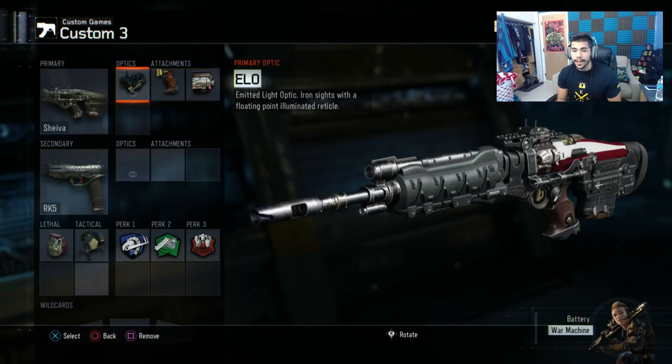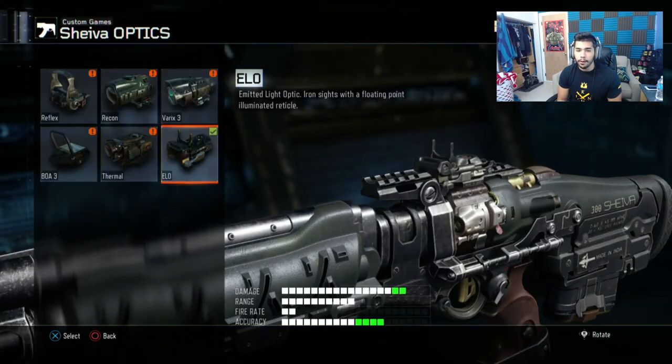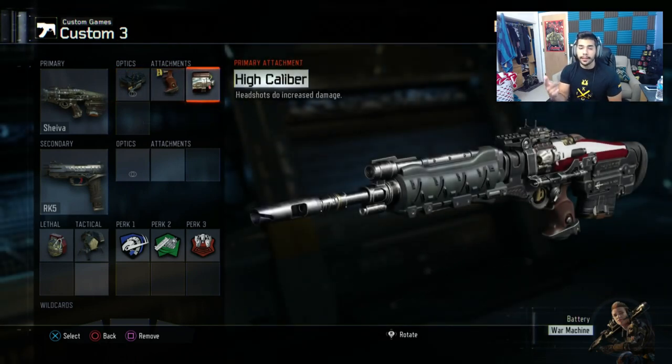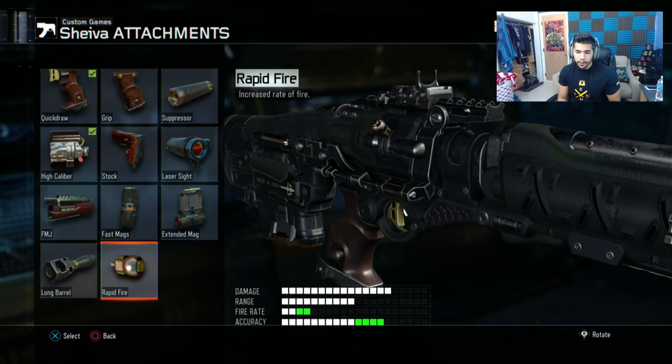For my third class I use the Shieva, which is a really good gun — make sure you position yourself well. I like the ELO sight better than a red dot; it's more crisp, more clean, has a dot, no outline, so it looks really good. I have quick draw to aim quick, and then high caliber — this gun with high caliber is a one-shot kill to the head. I don't like rapid fire too much; the doubles you can see adds two bars but doesn't increase a lot.